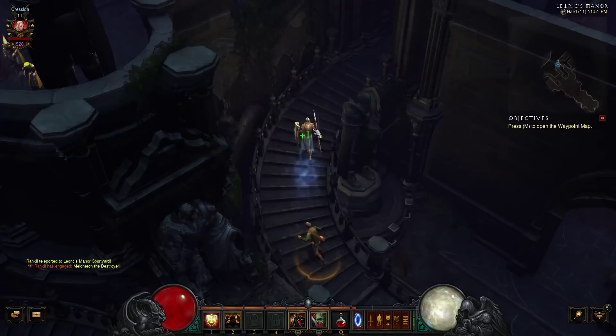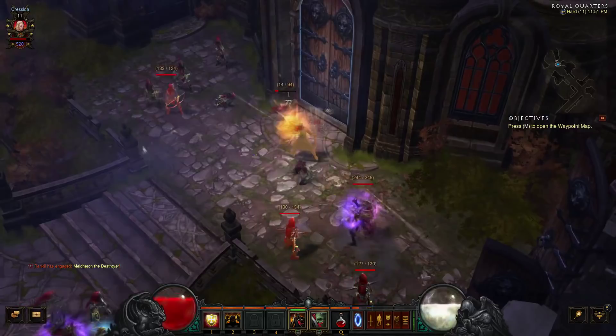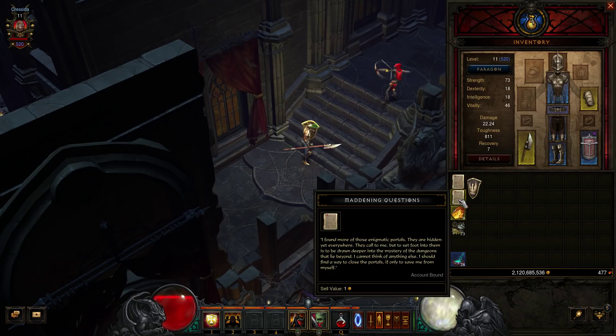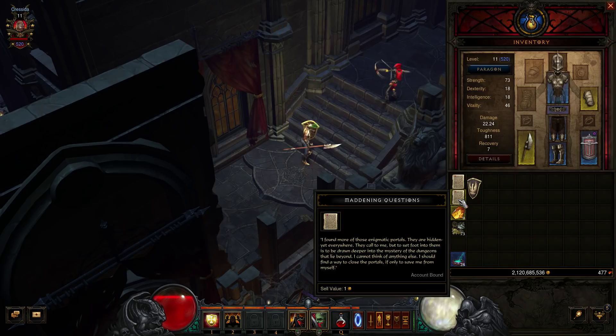You'll eventually come across a library where there is a set dungeon tome — Maddening Questions. Continue down this hallway to a larger room. When you enter the room, you'll see Leoric's wife's ghost again, but this time she'll pass through the wall and into a bookcase. Click on this bookcase and you'll find a secret room.